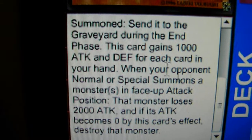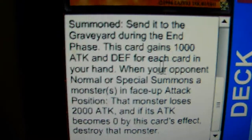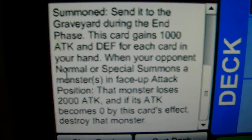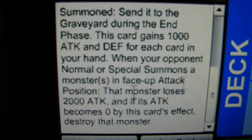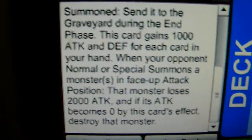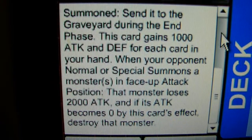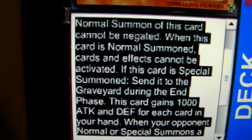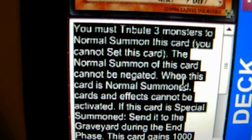This card gains 1000 Attack and Defense for each card in your hand. When your opponent Normal Summons or Special Summons a monster in face-up attack position, that monster loses 2000 Attack, and if the attack becomes 0 by this card's effects, destroy that monster. Yes, you are reading this correctly. This is the actual effect of Slifer.